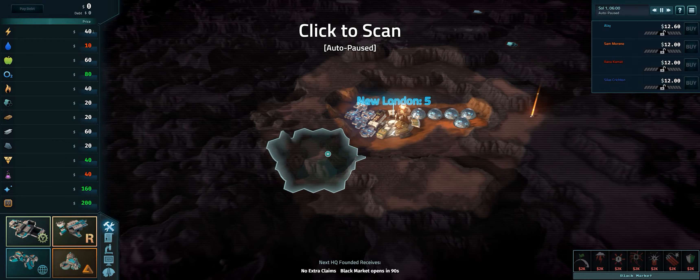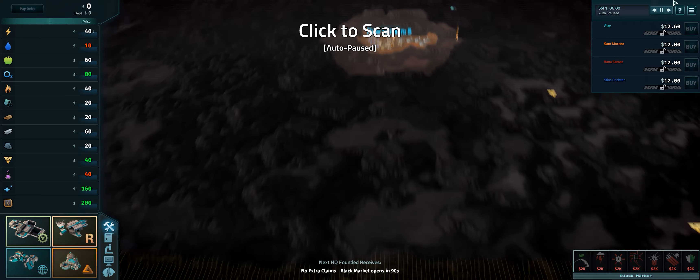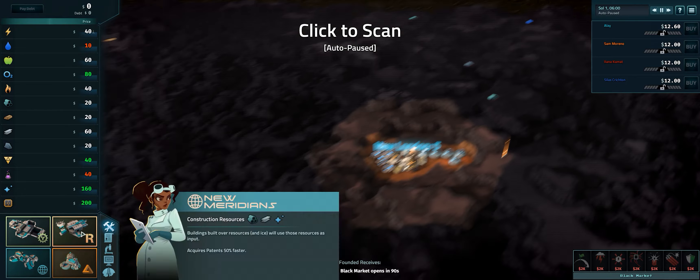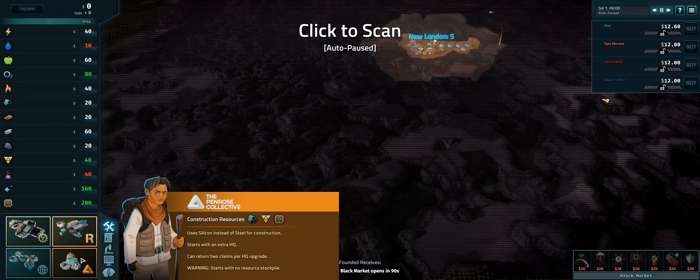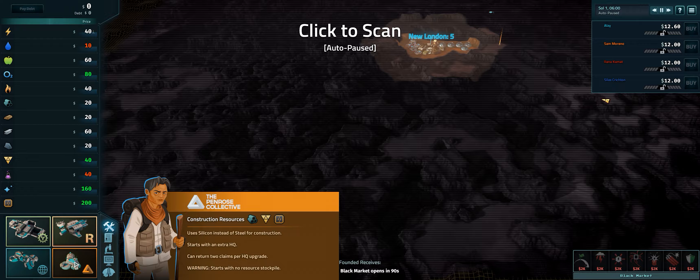So in this game you basically run a mining operation — a trade company, if you will. We have four different flavors to play. Actually that's new — when I played last time there were only three: the Robots, the Reclamation, the Scavengers, and the Scientists. Now there's a new one: Penrose Collective. They use silicone instead of steel, start with an extra HQ, can return two claims per HQ upgrade, and start with no resource stockpile. Interesting.